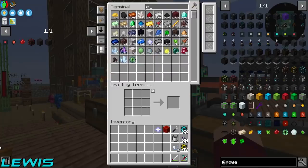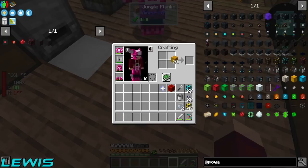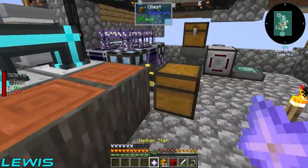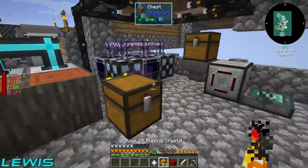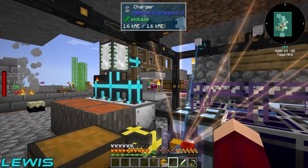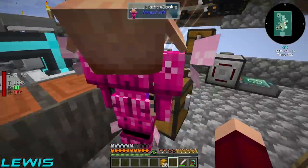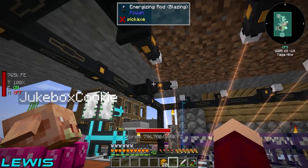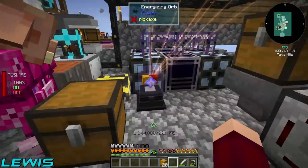We've got blazing crystals in the terminal. I've got 21 so we don't need to make more - they can craft down anyway. The only thing here is power. We only have this one furnace, but they've got loads of power stored - 800,000 each. With eight of them that's 6.4 million, but we need 20 million, so that's why we're setting it going now and leaving it.